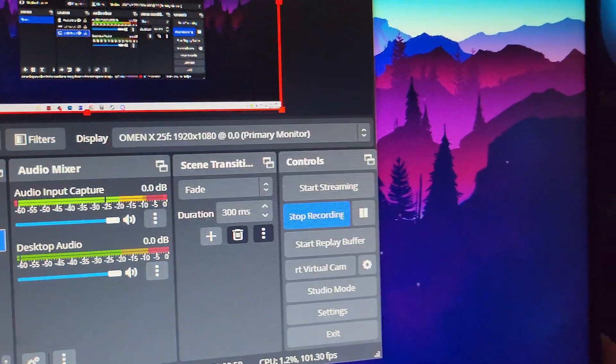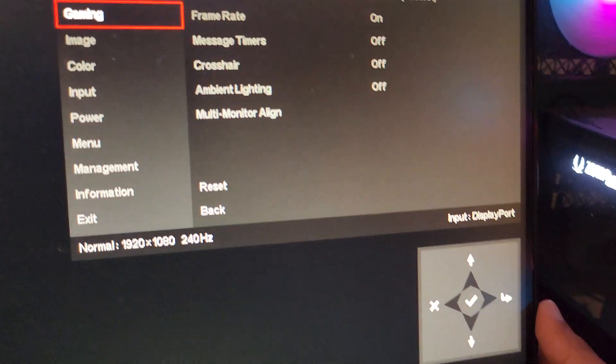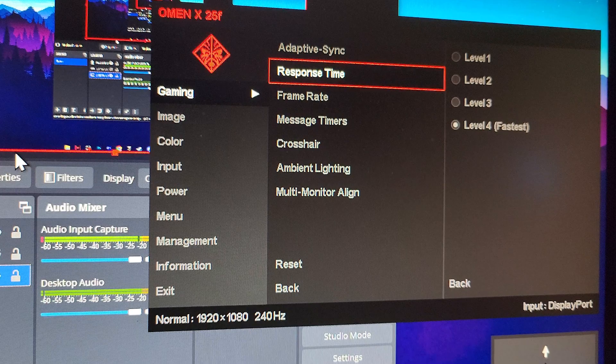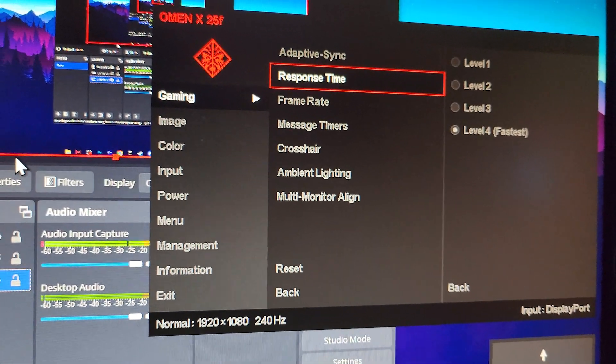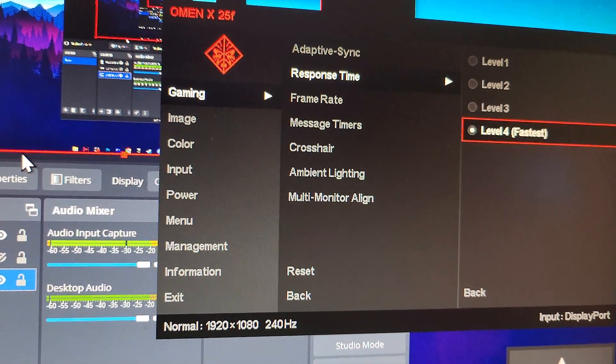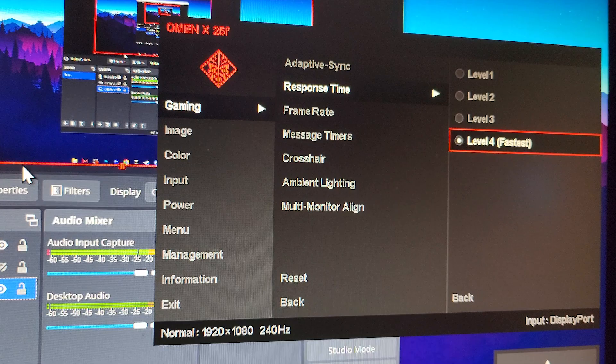After that, open the settings again and go to the Response Time setting — this is the most important setting for reducing mouse and keyboard delay. Set it to Level 4 or the highest available, which gives you the fastest response time from your monitor.